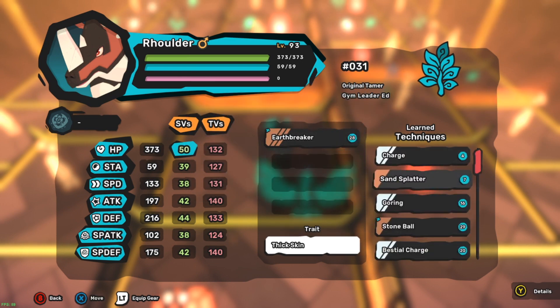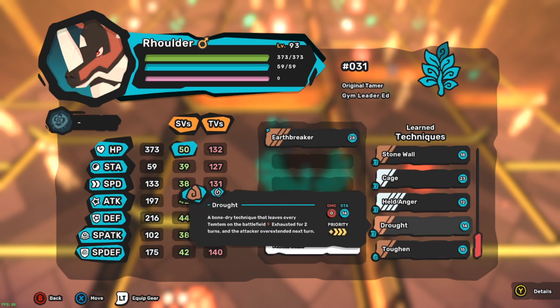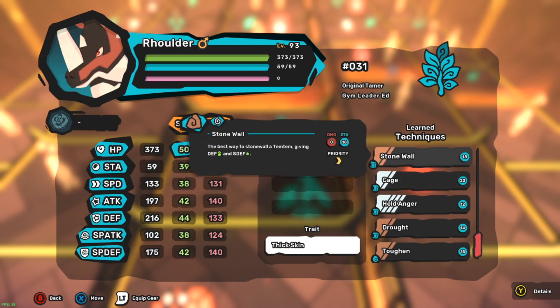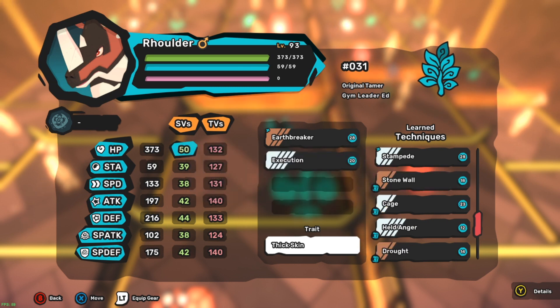We got another stone wall if I want to toughen up. Drill - a bone dry technique that leaves every temtem on the battlefield exhausted. All that suppressed rage keeps building up until it bursts - a nova. Oh, cage stone wall - execution! It only does slight damage, but if it leaves a temtem under 30 HP, it's over. I'll take that.